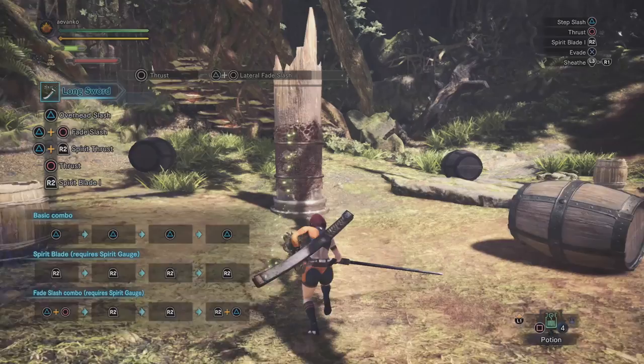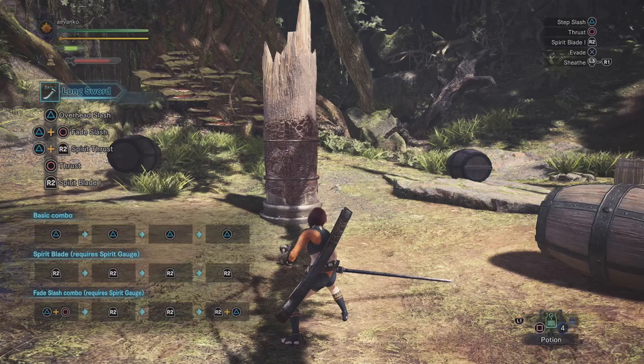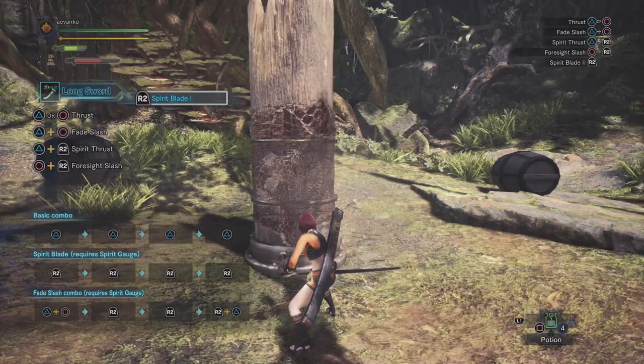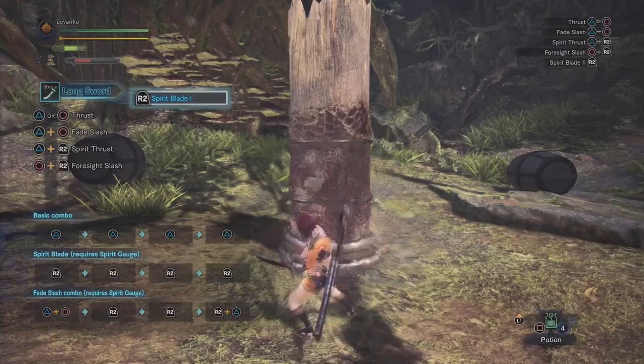Now it's time to talk about the spirit gauge, because that is the real meat of the weapon. The spirit combo is the easiest combo to do in the game — all you have to do is press the R2 button to do an attack, and do it 4 times to complete the entire combo. Keep in mind that each hit of the spirit combo does take a certain amount of gauge, so you generally want to be near full gauge to pull off the entire combo. All of the spirit blade attack combos have super armor and mind's eye, meaning you're not going to get hit out of it and you're not going to bounce off even against a really tough part of the monster.